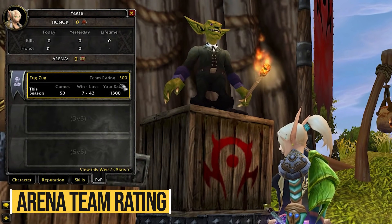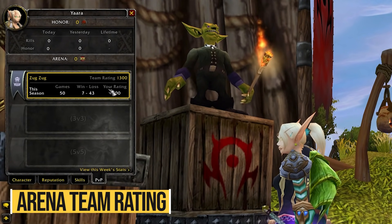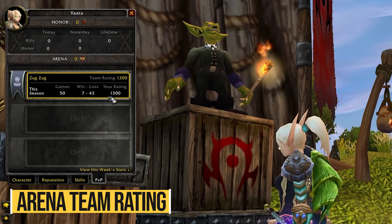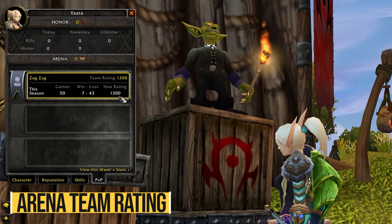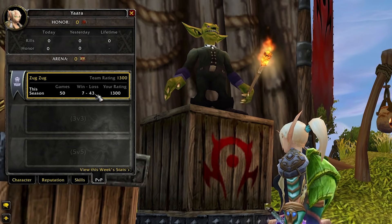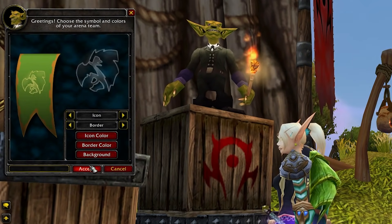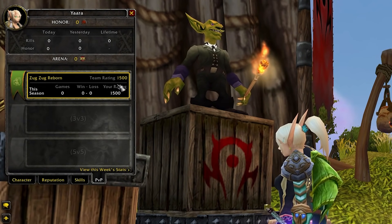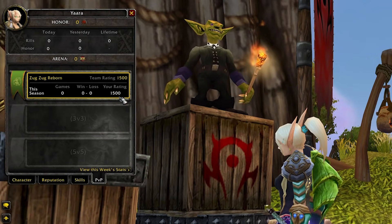Your arena team rating is tied to how many matches you win or lose — the more you lose, the lower your rating becomes and the less arena points you get at the end of every week. To avoid letting your arena rating go down to oblivion, if you're bad at PvP, one trick is to delete your arena team and then create a new one. Your rating will then be reset to 1500.